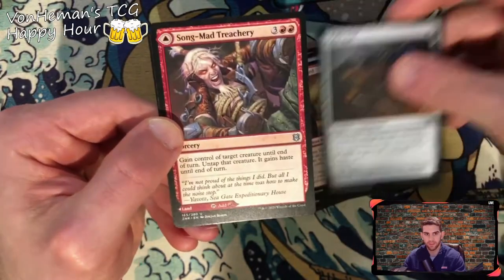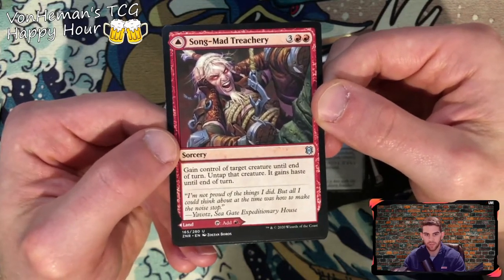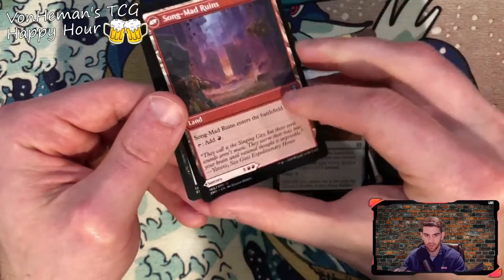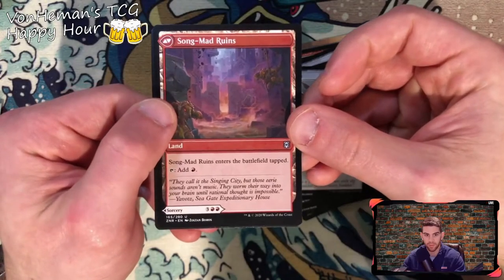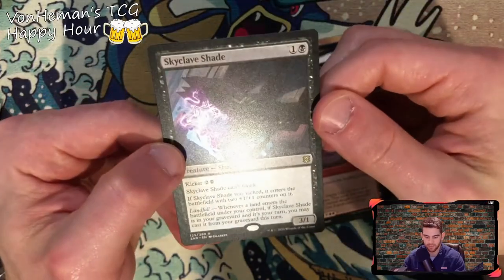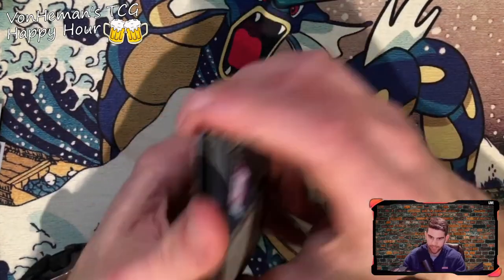Goma Fada Vanguard again. Relic Axe — getting some repeats here. Song Mad Treachery — gain control of target creature until end of turn, untap that creature, it gains haste until end of turn. And on the back you see the card already — Song Mad Ruin, and Song Mad. And Skyclave Shade — we already got this one. No holographic — come on, I want the nice cards. I want to use the sleeves. Please, let me use the sleeves.